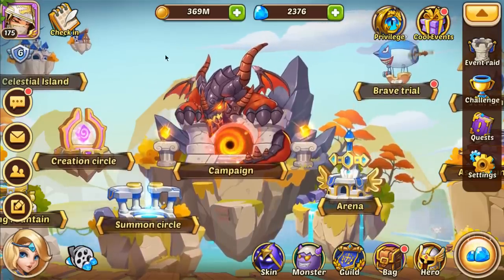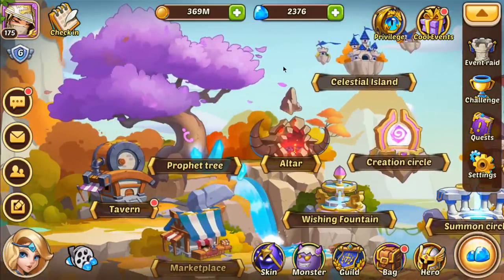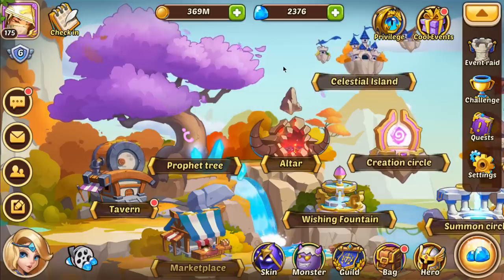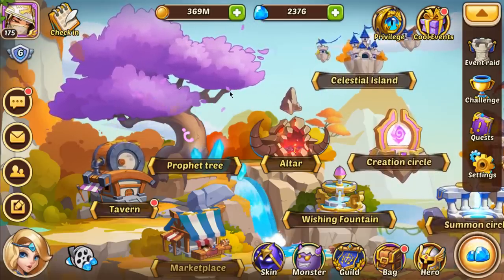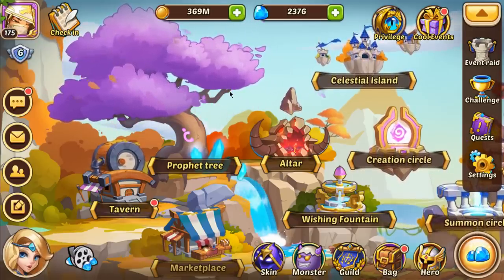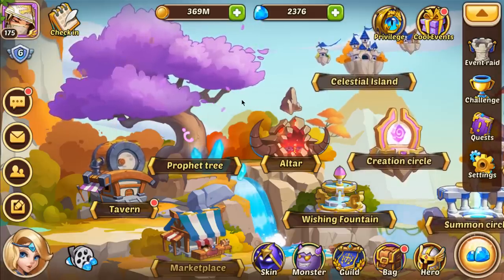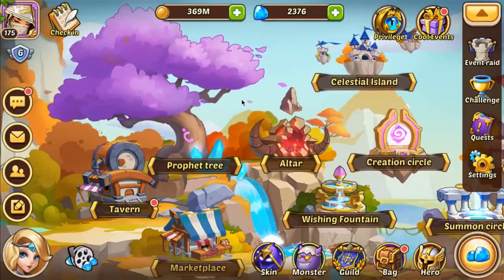First up, you've got to know where heroes come from. They come from a lot of different places and we're going to cover pretty much all of them. The first thing to note is it's not all about four, not all about five and six star heroes. Four star heroes are incredibly important to have - they're not as important as five stars, but they're up there.